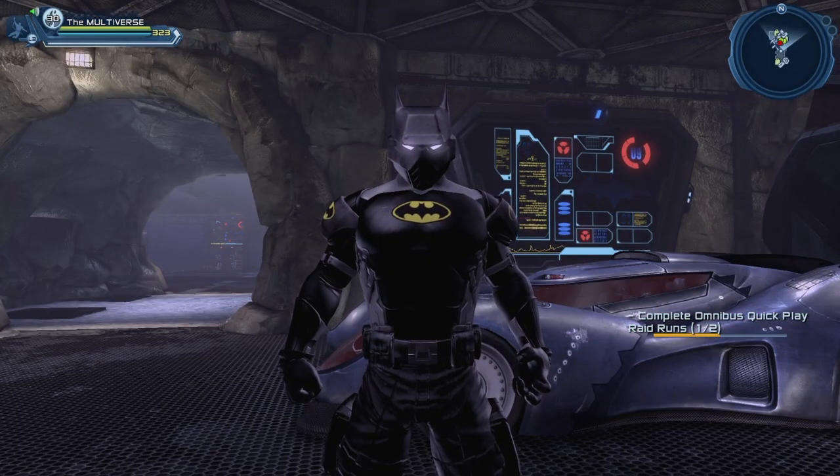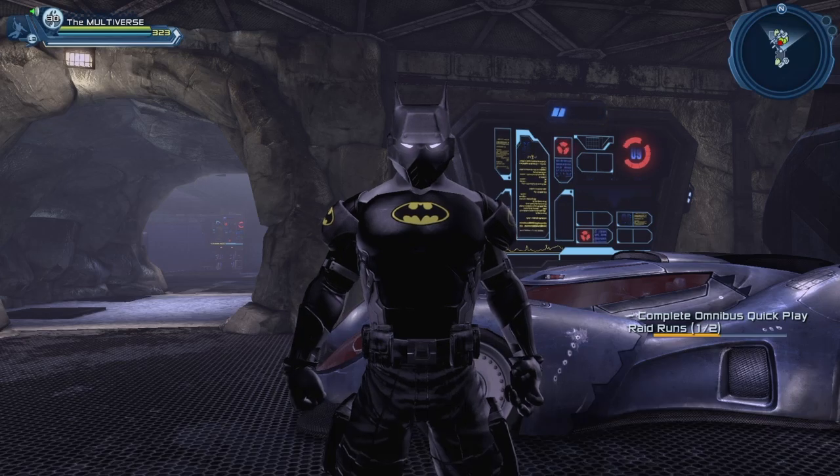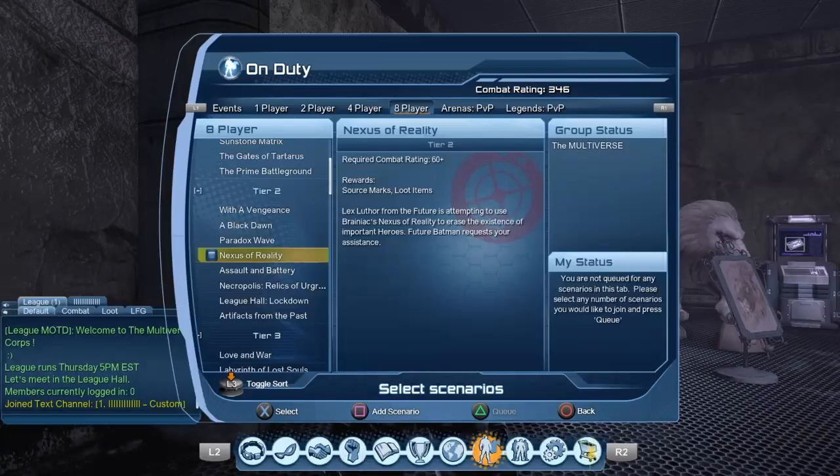I can already hear you asking: where can we get the shield? The GCPD Batman NPC is the one that actually drops the shield. The one place where I know that we do fight the GCPD Batman is in the Nexus of Reality, but you have to be on the villain side. You have to defeat the GCPD Batman there, and even then my guess is the shield is a random drop.